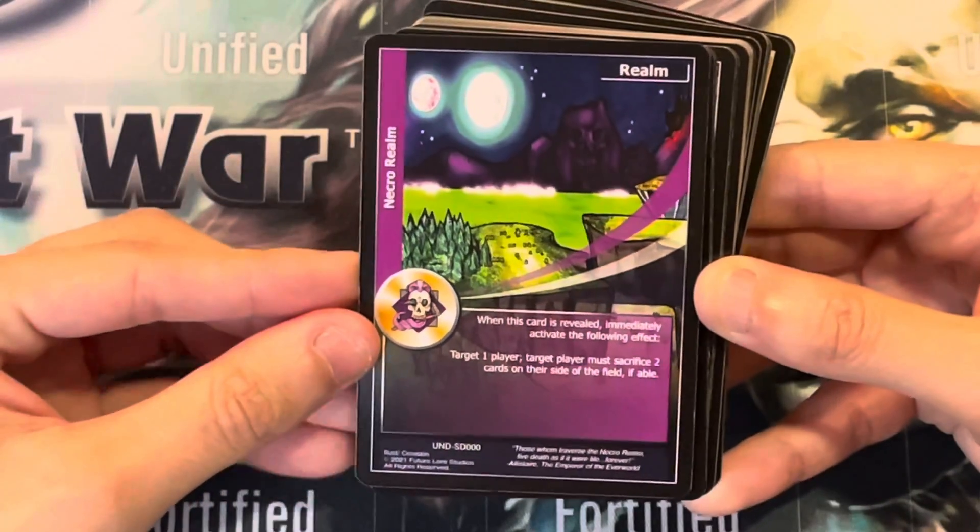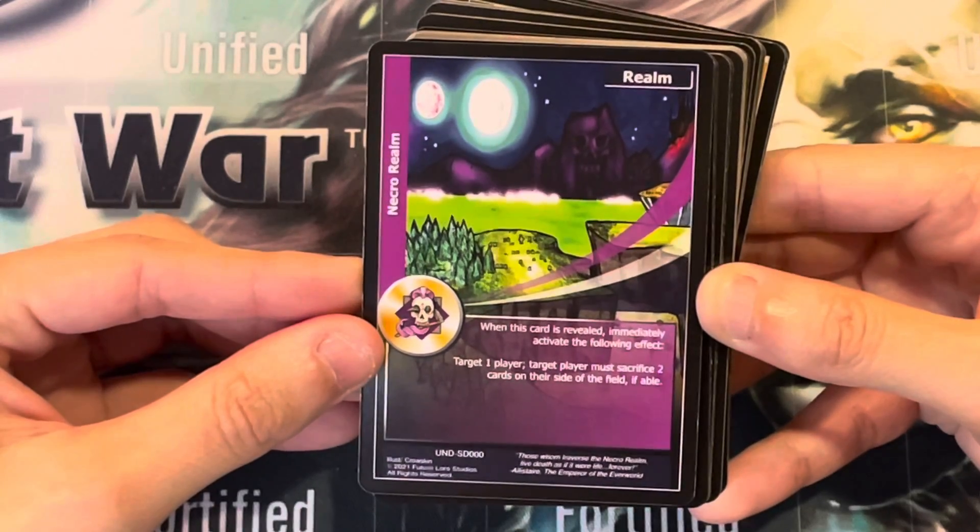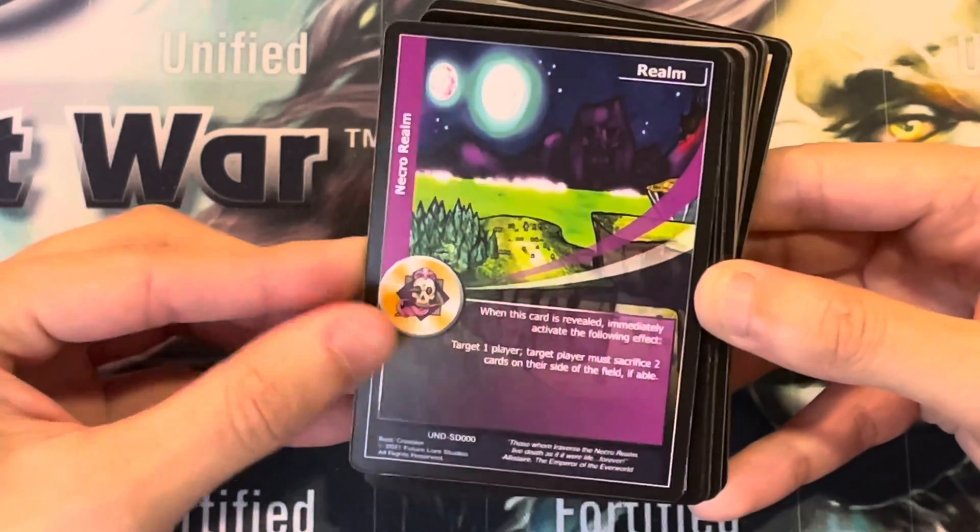Necro Realm. When this card is revealed, immediately activate the following effect: target 1 player. That target player must sacrifice 2 cards on their side of the field if able.